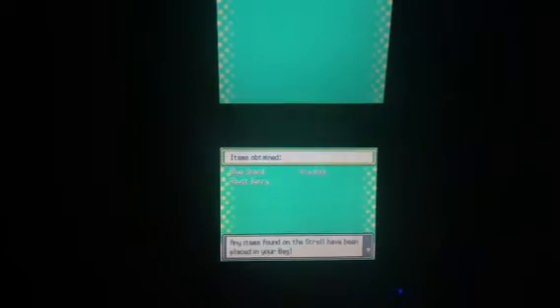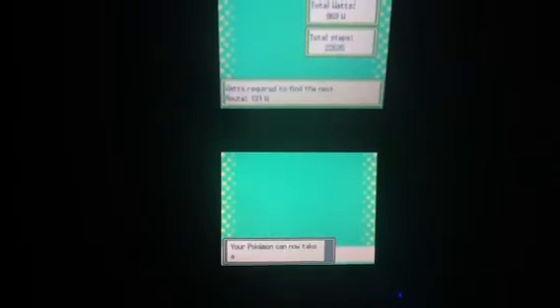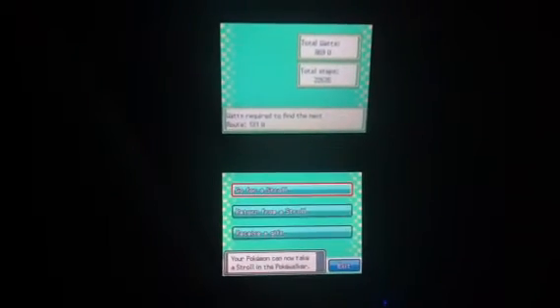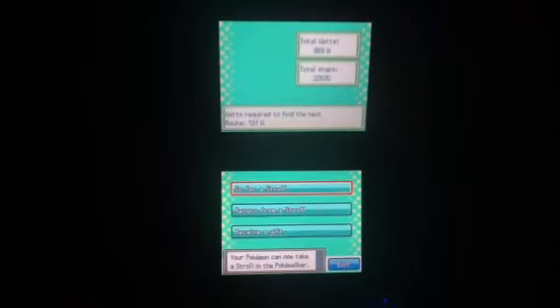What I did off screen is I unlocked a Dive Ball, a Blue Shard, and a Raspberry. I also caught a Pokemon that I was looking for on the route to the Safari Zone. Let's back up a little bit. My Pokemon leveled up one from the stroll. I also got to Bellsprout Tower,